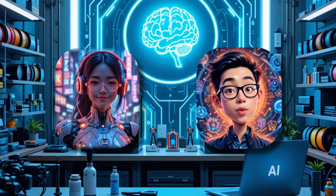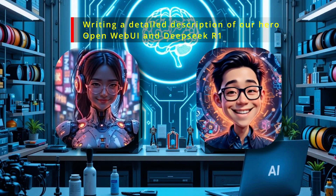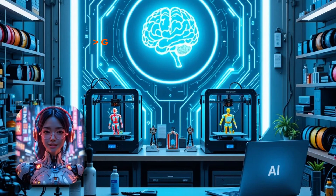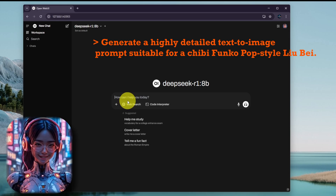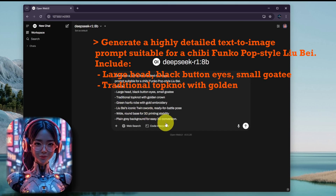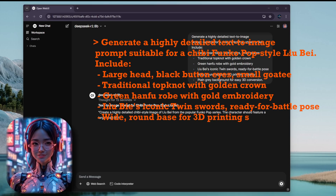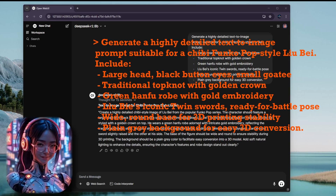Absolutely. First, we need a detailed description of our hero. Instead of guessing, we'll ask DeepSeek R1 via Open Web UI to craft the perfect prompt. Agent K, can you generate a prompt for Liu Bei in Funko Pop style? Ask DeepSeek to generate a highly detailed prompt for a Chibi Funko Pop style Liu Bei — include a large head, black button eyes, small goatee, traditional topknot with golden crown, green hand-embroidered robe with gold embroidery, holding his iconic twin swords, ready-for-battle pose, round base for 3D printing stability, and a plain grey background for easy 3D conversion.